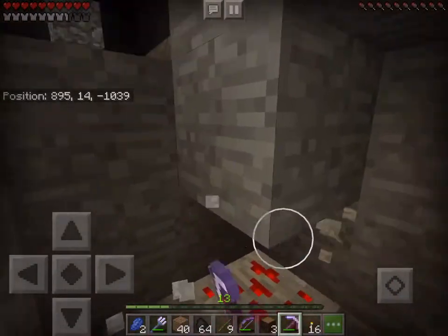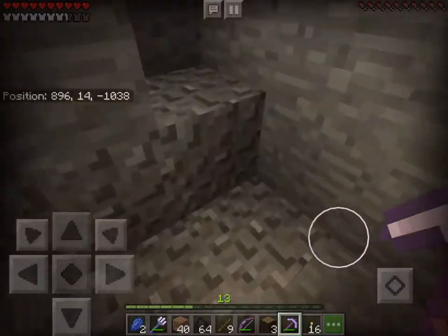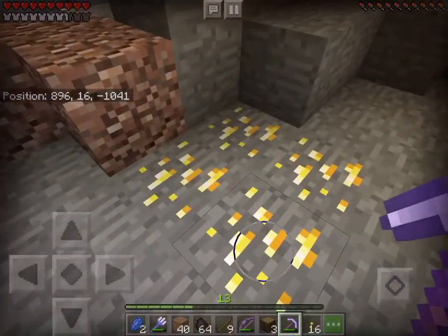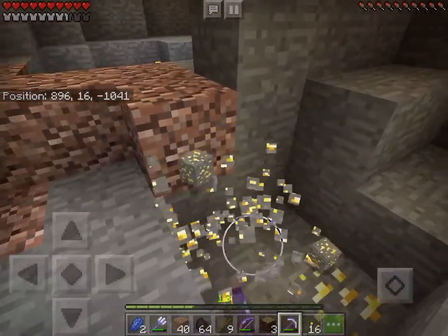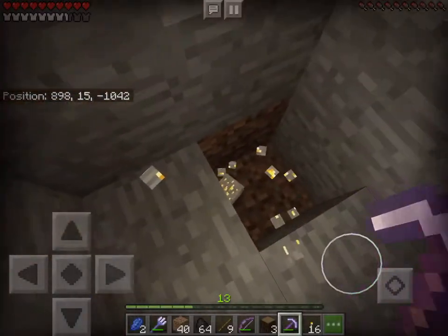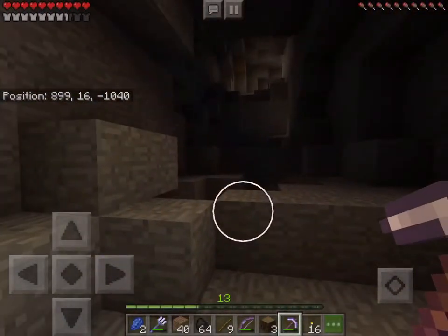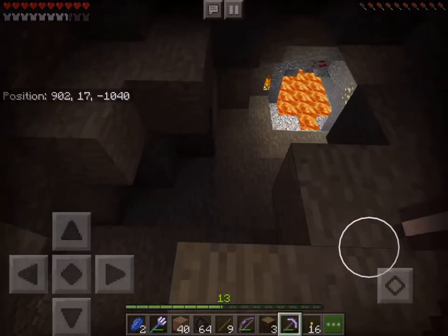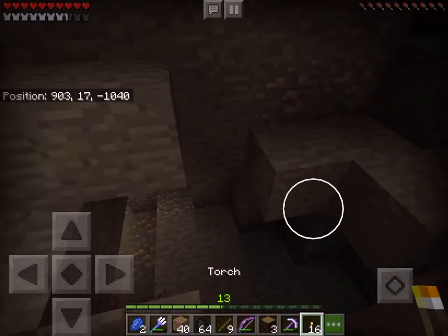You can find redstone in larger chunks, which is nice. And gold you can usually find in smaller chunks. Yeah, that one only gave me five — four. But there's a lava thing down here and there's a light up there. I see more redstone and gold — let's place a torch right here.